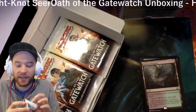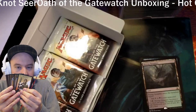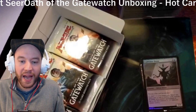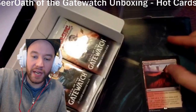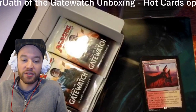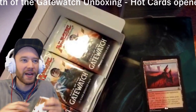We're down to seven packs, still chances to crack a Wasteland. We got a foil Cultivator Drone — a common with devoid that makes waste mana, spend this only to cast colorless spells or activate an ability of a colorless permanent or pay a cost that contains wastes. And another manland: Needle Spires — for two generic, a red and a white, it becomes a 2/1 red-white elemental with double strike until end of turn. Double strike is pretty good, though it costs four to activate.